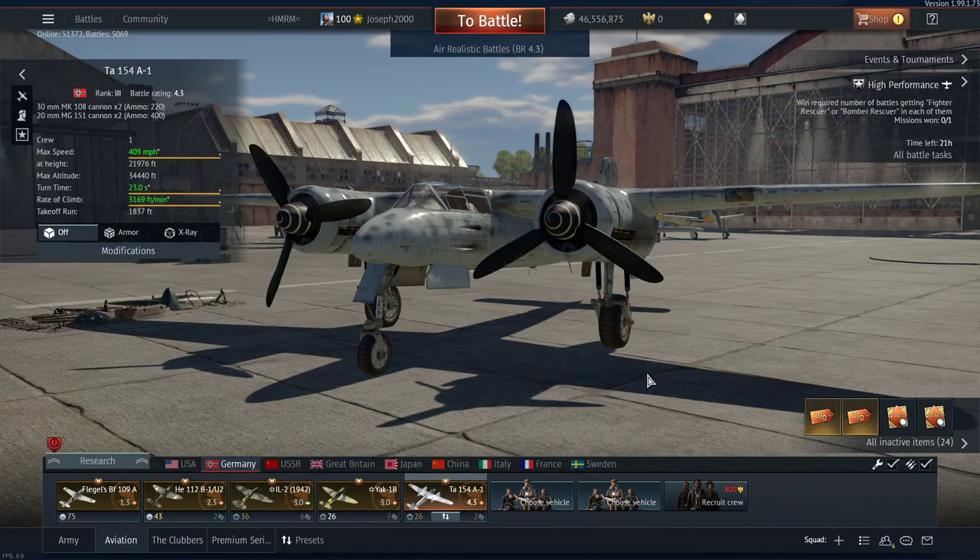Today we have a review on the TA-154 A1, aka the Spruce Goose. I've had this aircraft for quite some time and obviously haven't done a video on it until now. I picked this up alongside the Japa Wolf, which I did do a video on, but I kind of forgot to do a first flight on Spruce Goose. As you can tell, this aircraft is a twin-engine interceptor.